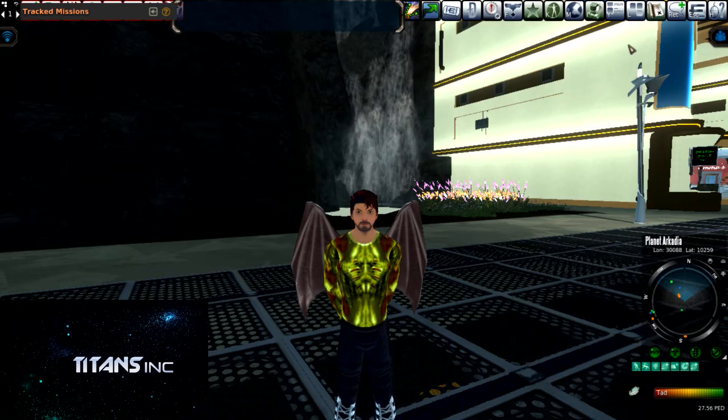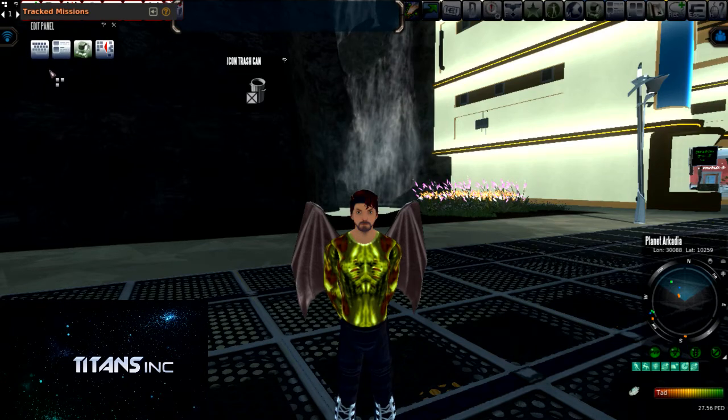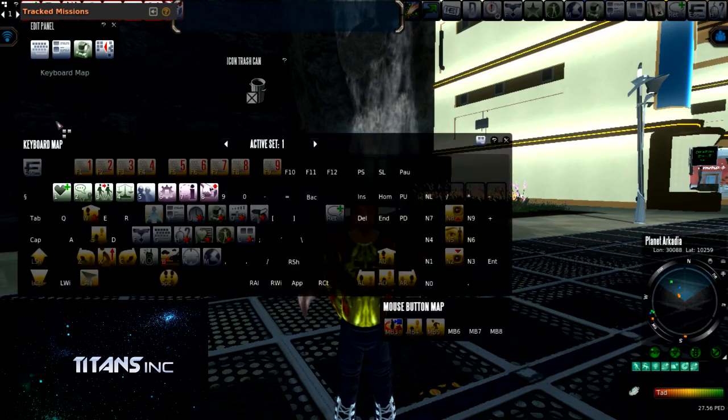First things first, you have to go up to your top right hand corner and find the edit panel. You're gonna click that and it'll open up these four options. You're going to click the first option, which is your keyboard map, and it will bring up a giant keyboard that you are able to personalize and customize to however you see fit.